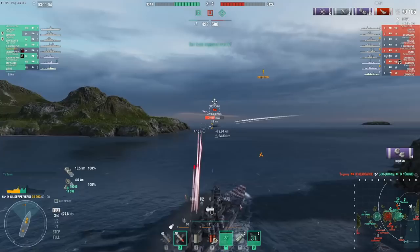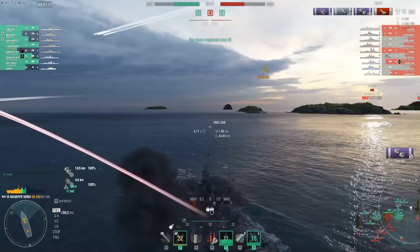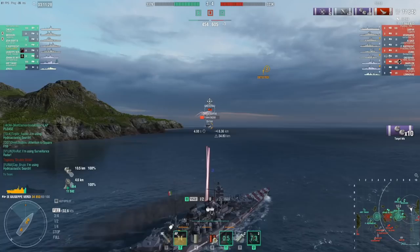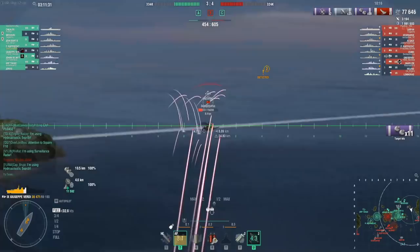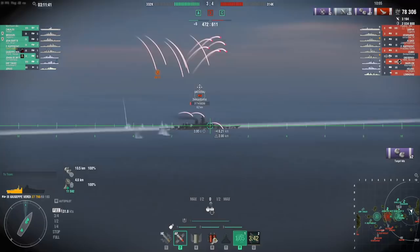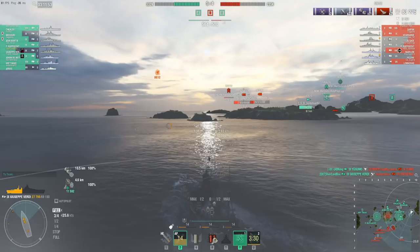Now let's talk about concealment. The base detection is 16.3km for sea and 13km for air. With best concealment it is 13.2km for sea and 10.5km for air, and the smoke/fire penalty is 16.3 kilometers. This concealment is average for tier 9 BBs. Notably, the secondaries will not increase your detection when firing in smoke — so you can sit in smoke and let your secondaries fire continuously without your detection going up. That's why ships like the Schlieffen running a similar setup are very powerful.